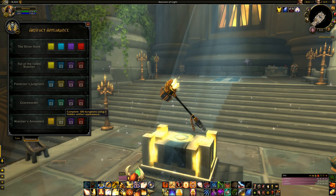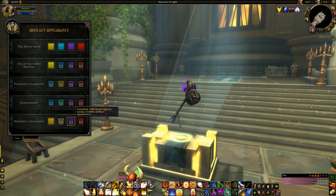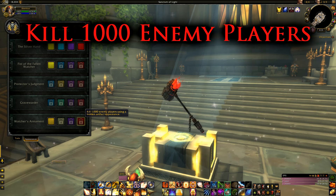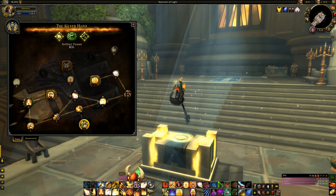Once you've unlocked the hidden artifact appearance, there are other color choices available. The next step is completing 100 dungeons using that artifact appearance — mythics, heroics, regular dungeons, etc. I plan on running old-school dungeons to see if that counts. The purple one requires completing 200 world quests, which is a grind since I go back and forth between ret and holy. The red one requires killing 1,000 enemy players using the hidden artifact — I'd assume those are honorable kills, so it should be easy given current world PvP.